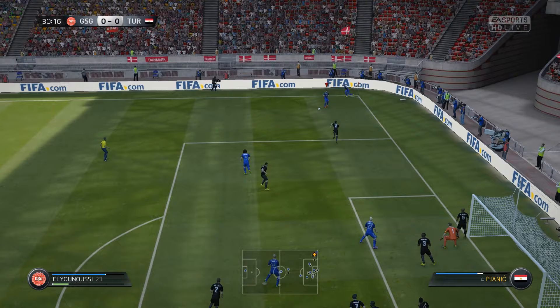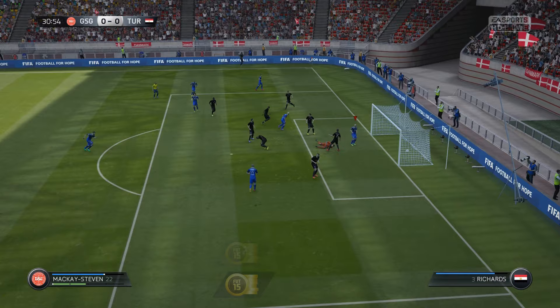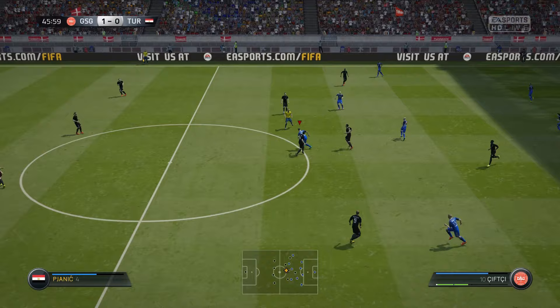The only downside is the formation — I don't really like the 4-5-1 with the lone striker. But we did actually get an alright start to our first game. 30 minutes played and we scored a little cheeky finish — a drag back shot from Gamma Kai Steven, our featured skiller, to bring us up 1-0.